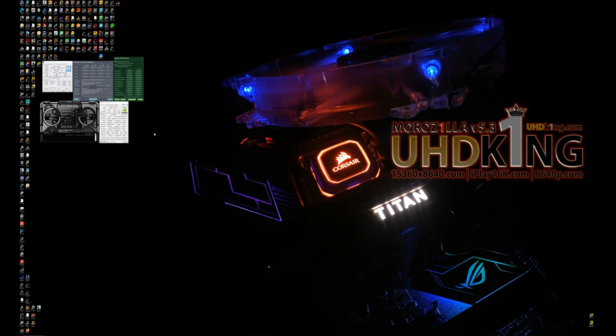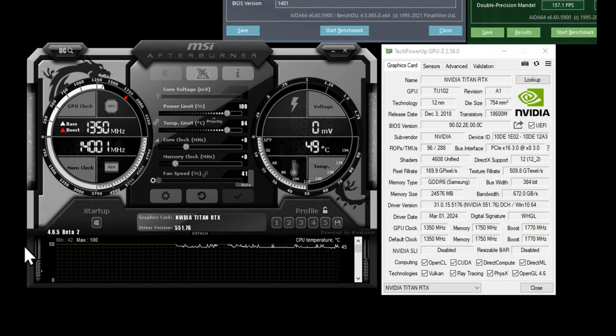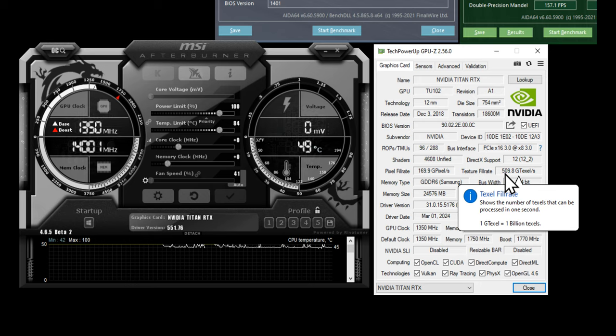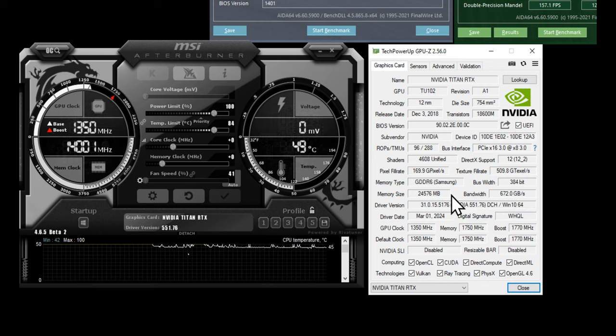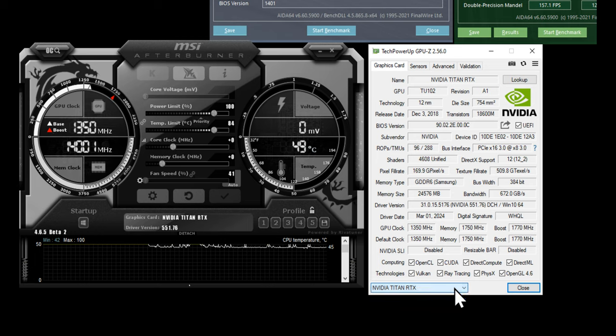Let me go ahead and overclock my Titan RTX. These are my settings today. I'm going to increase the pixel fill rate by 10 gigapixels per second through GPU overclock, increase the texture fill rate by about 30 gigapixels per second, and our video RAM overclock will bring an additional 120 gigabytes per second bandwidth as a bonus — which is unbelievable. Titan RTX is equipped with 24 gigabytes of video RAM, which is 24,576 megabytes.